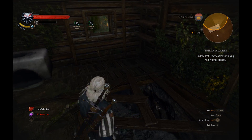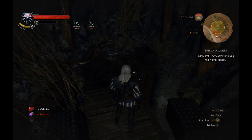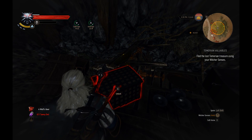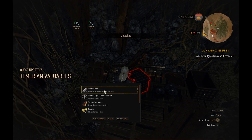We're back in the house we were in episode 2, next to the mill, because if you recall correctly, there was a locked chest here and I said it's probably for a quest. Well, the Temerian Valuables quest, as you can see on the right, is exactly what it was for, and I unlocked it.